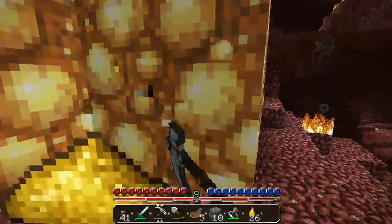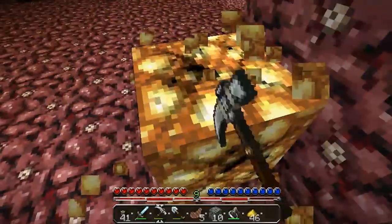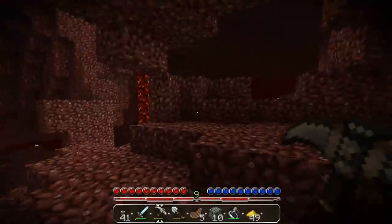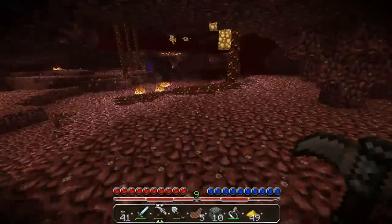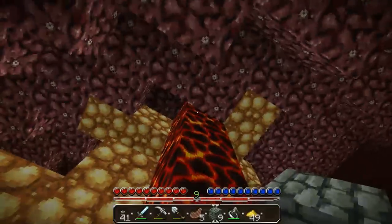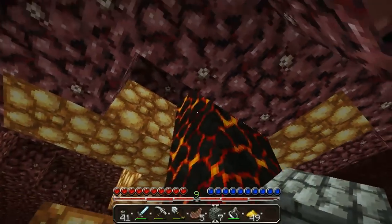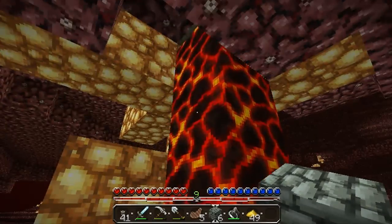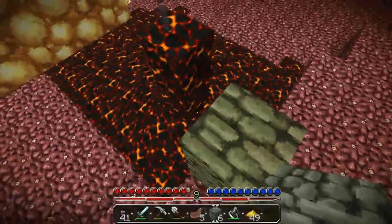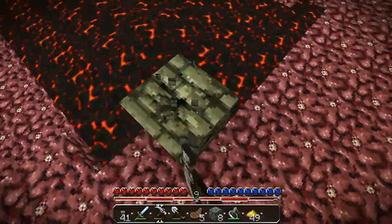That was a lot more glowstone than I thought it would be. I want two full stacks of dust — let's say that might be good. Or I could get a full stack technically, so four full stacks of glowstone dust. I should probably get rid of this lava right here and now so it doesn't come up later, or just so I can get that glowstone later. Lava is just stupid.